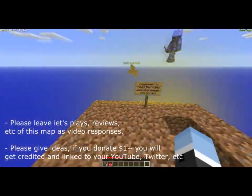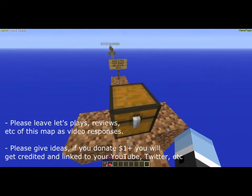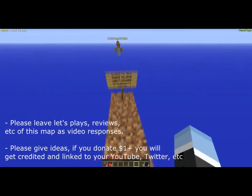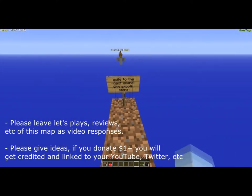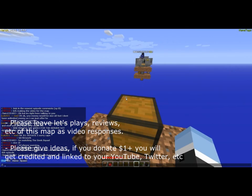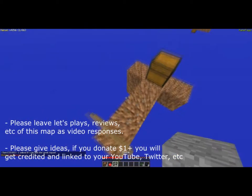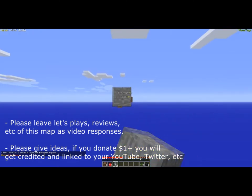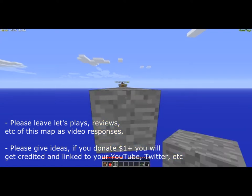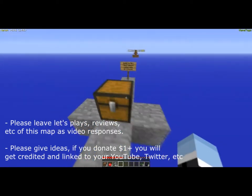And then you get dirt, wood, all that stuff — cobblestone — and build to this island. You get supplies: coal, seeds for some food and stuff. And it says build to the next island with smooth stone. So you gotta get some smooth stone — go back with the coal and cook some cobblestone from your cobblestone generator, and build across with smooth stone.